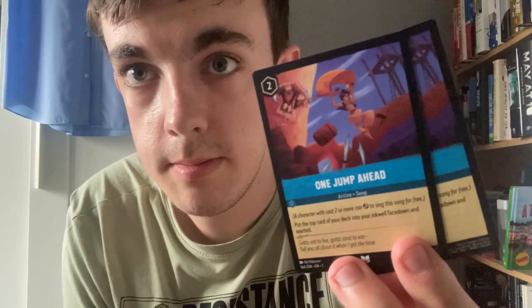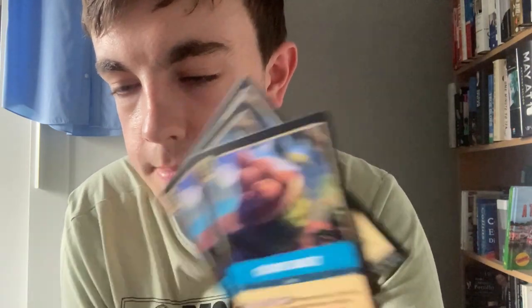There are two Mufasas from the Sapphire set, there's a Scar — the Scar looks cooler, the red one from the Lorcana set. There are three Develop Your Brains, which is Arthur from Sword in the Stone, two One-Jumper Heads, three Coconut Baskets, and two Magic Golden Flowers.